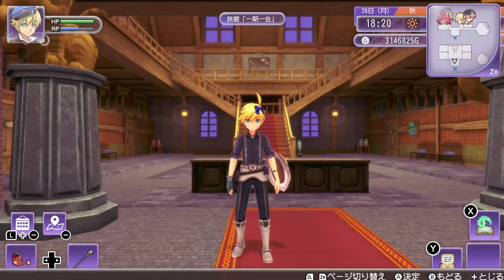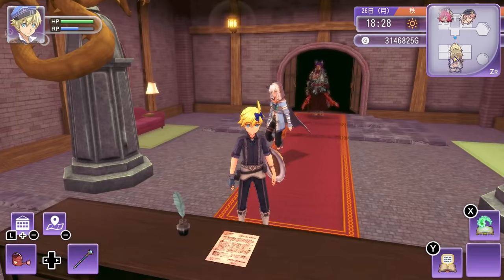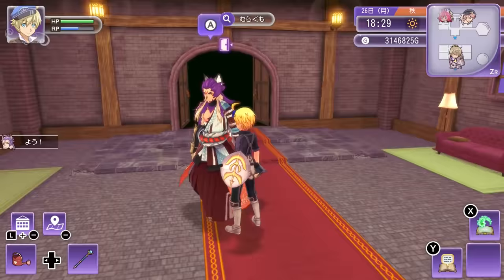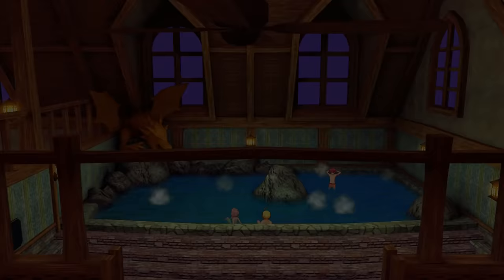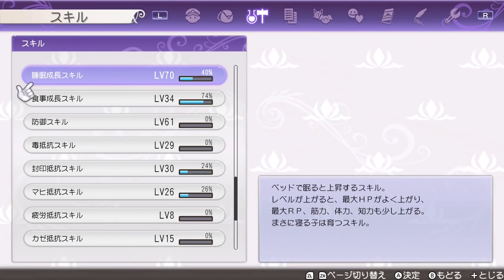Next, the bathing skill. This one is pretty important because it increases your max HP, RP, and vitality. It goes up every time you take a bath. The only issue is that the bath is open from 10 AM to 10 PM and Murakumo isn't always there. It costs 500G every time. However, pretty early in the game you're going to get the beginner's mark, and if you equip that mark until level 20, you'll be able to get baths for free. So take a lot of baths at the beginning before you reach level 20.